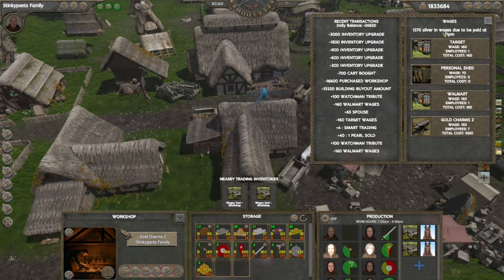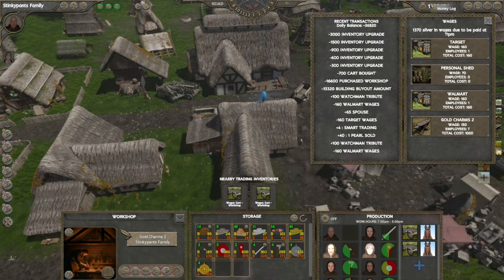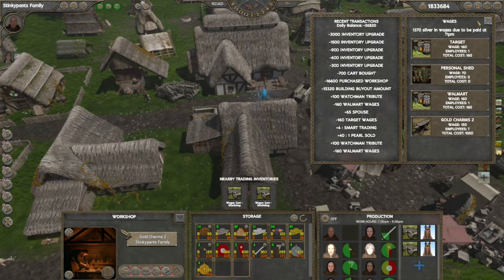Over here is my total wages to be paid out at 11 PM — these are the wages I pay my employees. Whenever you run a business, you need to make sure every day you have enough money to cover those wages as well as any of your own needs. If you go negative on your silver count your employees will start quitting, your relationship status with them will go down, and it won't be a fun time for anyone.